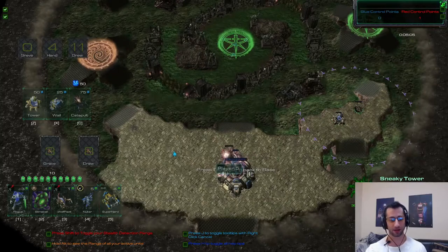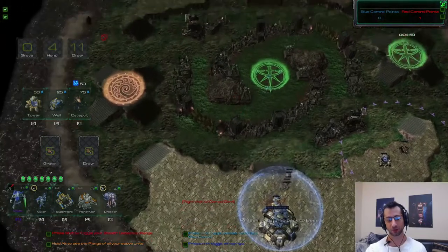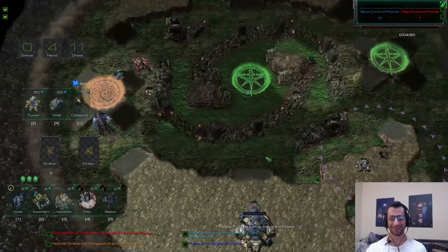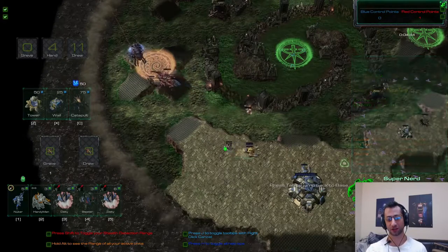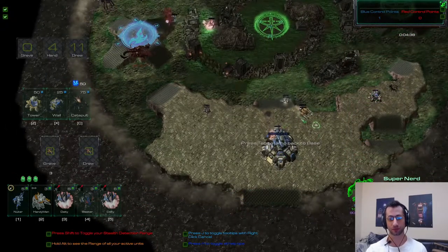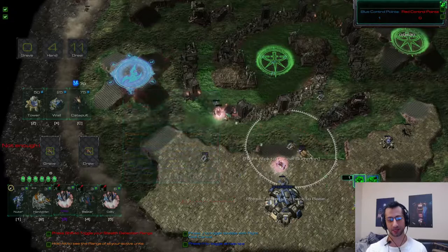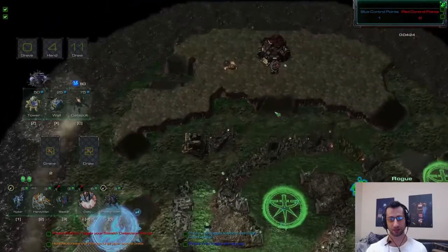Towers can detect invisible units and kill them, but right now they don't see it. I'm making a few units and casting some spells to defend my base. The super nerd makes a turd mini-tower every now and then — it's a good way to hold a location. I need six for the deity, I got six — I'm going to send it against their deity. Looks like my rogue got it as it was traveling to the enemy base.